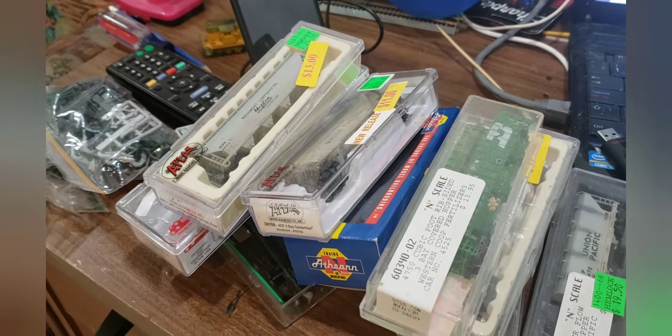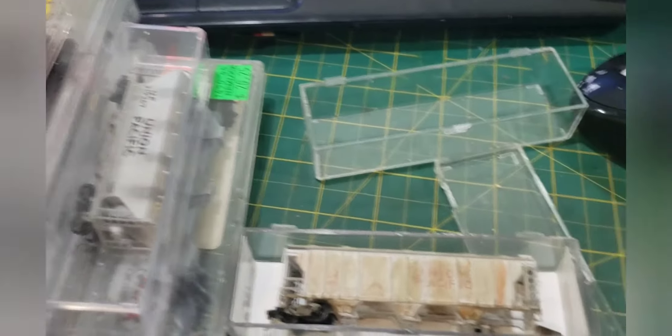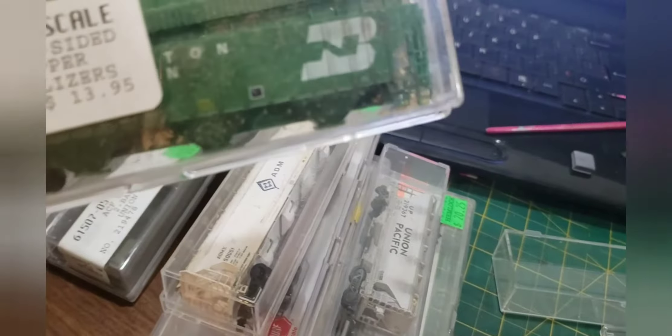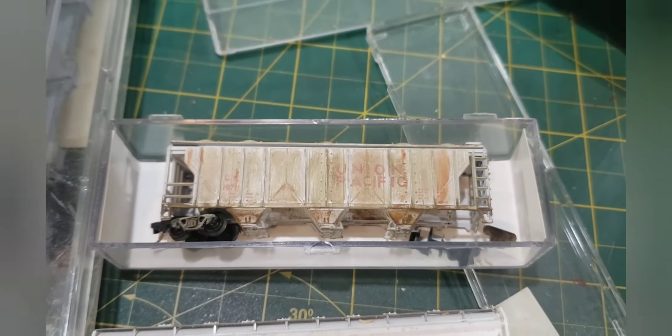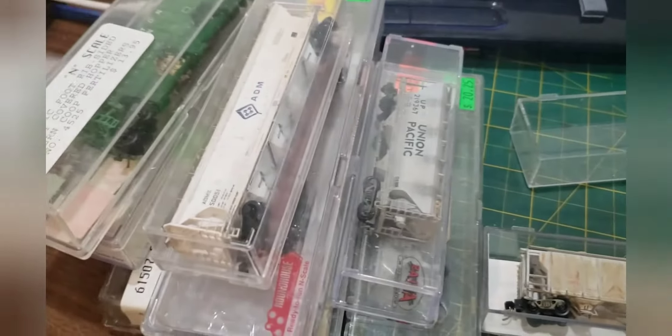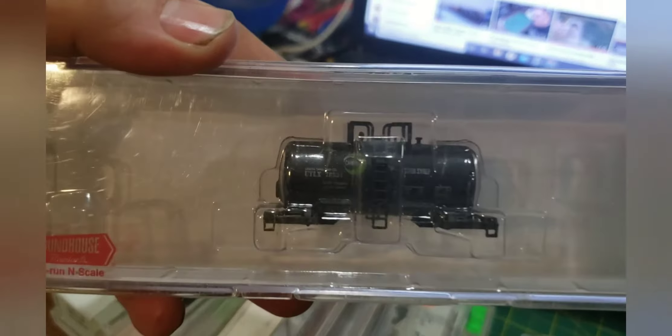This stuff never made it back in with the rest of the other cars. So I'm pretty happy. Some of them are missing trucks and stuff, but I've got some cars that are out of my era, so I'm gonna pull the trucks off them and use them on the cars that I want. Here's one - now that I look at them, I'm like yeah, I was missing a bunch of covered hoppers. So yeah, that guy needs some trucks but I'll find some.